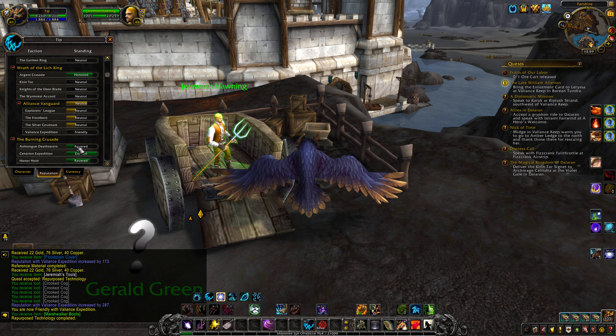We got an ore cart release quest. The thing is, on that ore cart — here it is — I think you need a key. So you have to kill the captain first, I think. I thought maybe we got away without aggroing anyone, but apparently I'm wrong.